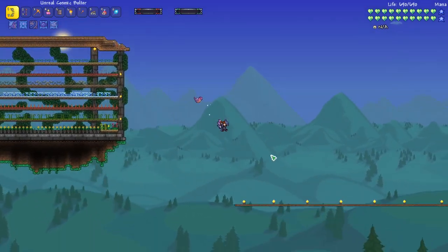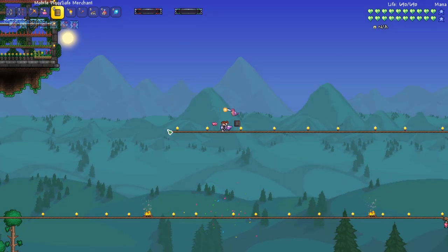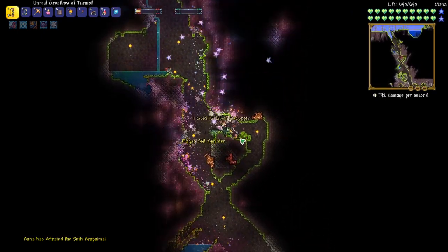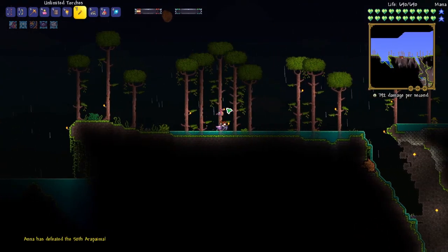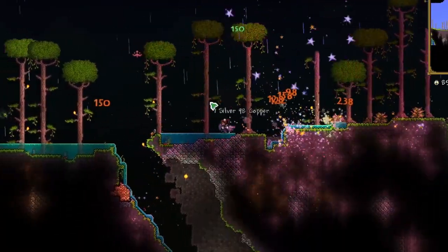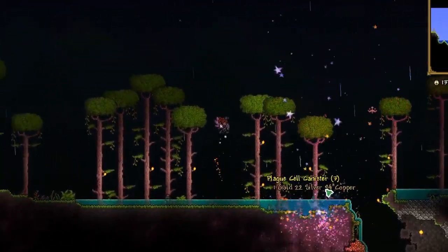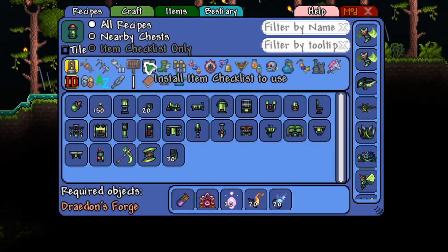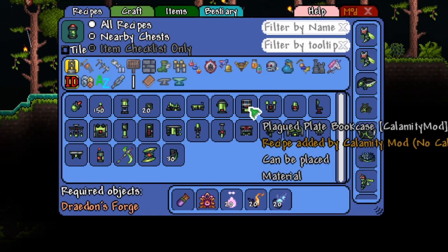The jungle should actually have some new mobs in it — let's head on over there and check it out. I thought they were underground but they're actually on the surface, and they're these kind of corrupted-looking plagued jungle enemies. There we go — and they're dropping plague cell canisters. This is pretty cool. The plague cell canisters create a lot of sci-fi-looking household items, like a bookcase — it looks like all this cool laboratory stuff.